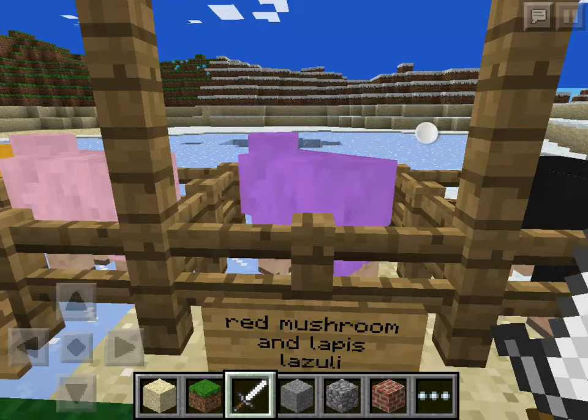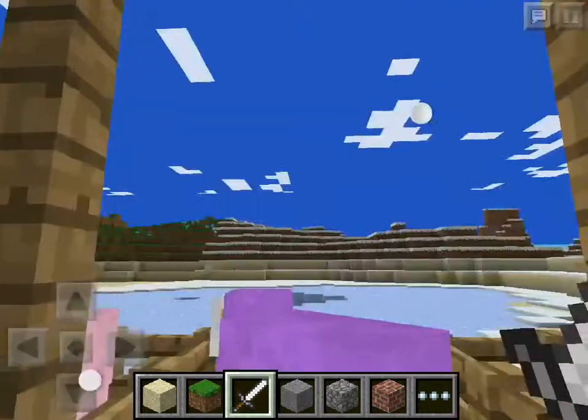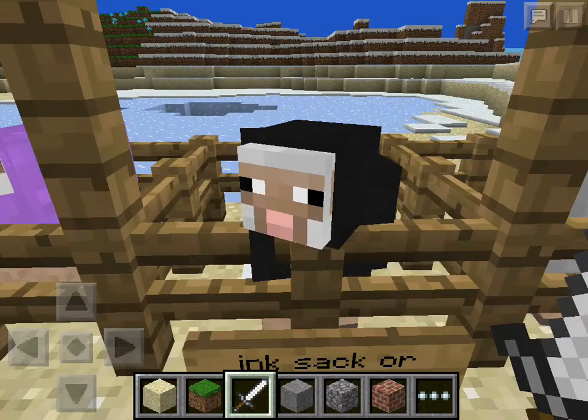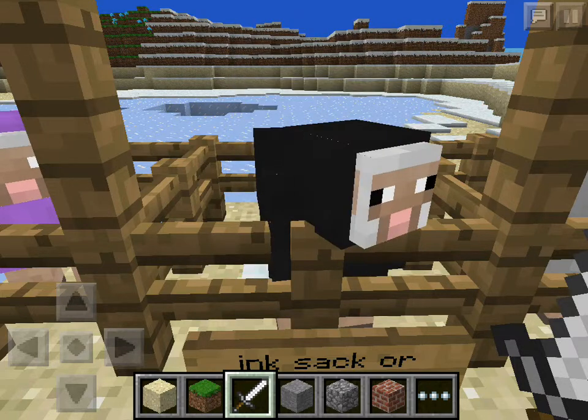Red mushroom and lapis lazuli makes purple. For black, you need an ink sack — you can get that from MCEdit, or there's a glitch on YouTube. He's jumping because I just said MCEdit — that's his name. Thank you.